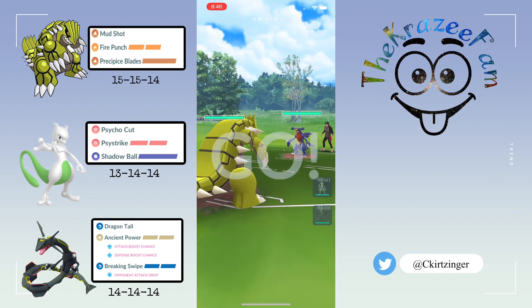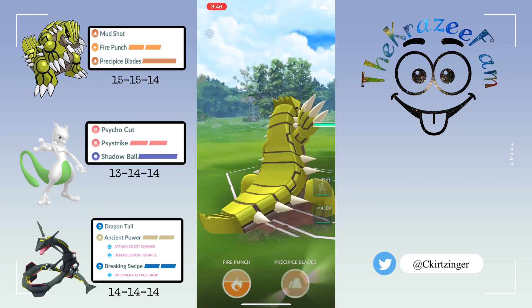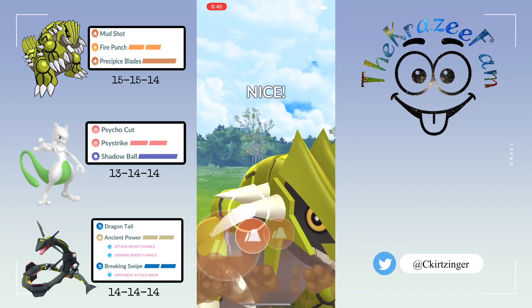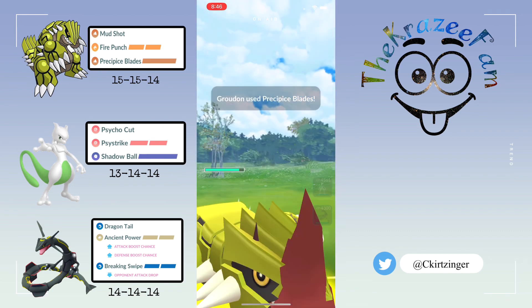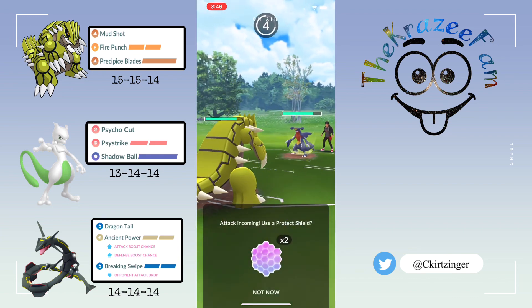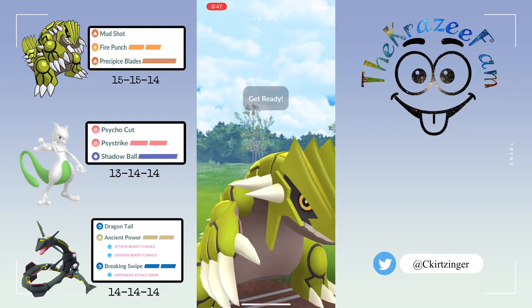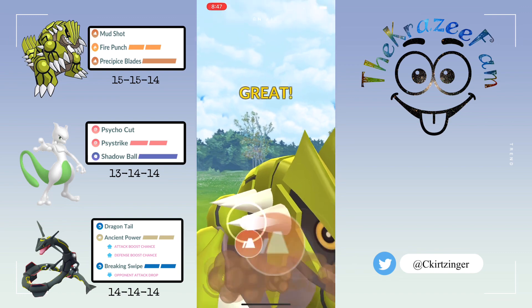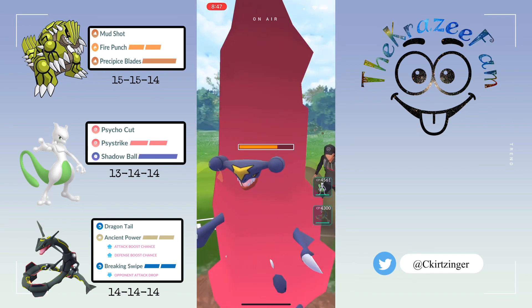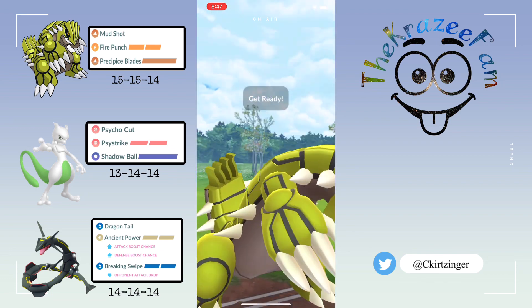Hey everyone, we'll hop right into the battles here — super excited to share this one with you guys. Watch for Rayquaza taking out Sylveon. Groudon going for Precipice Blades, gets a shield from Groudon. Groudon is going to be firing a move — just a bait. Go for another Precipice Blades and if they shield this... they let it go — one shots pretty much.